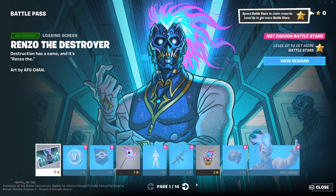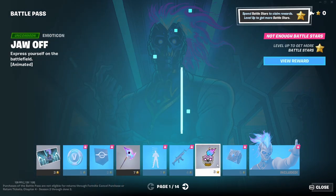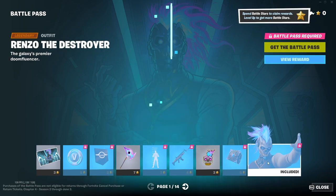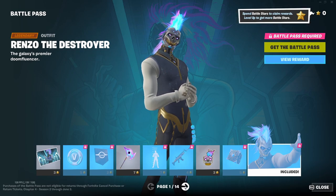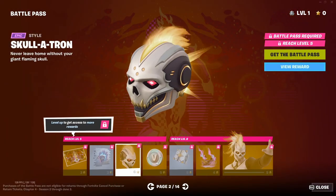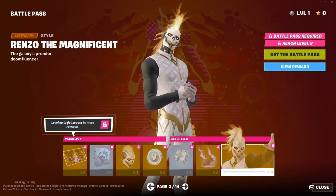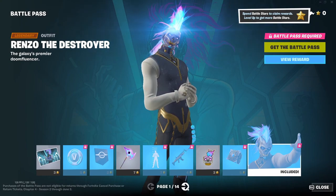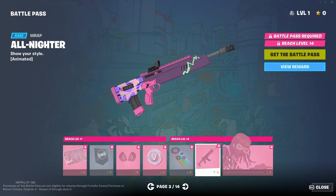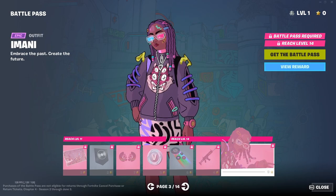So in the battle pass, basic stuff: pickaxe, first skin that you get, the glider — it looks like a contrail — the second skin, which is pretty much like the first one. V-bucks, camo looks kind of cool, and you get the chick from the teaser.